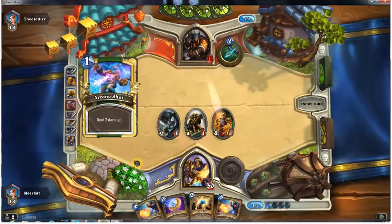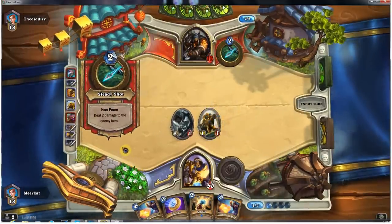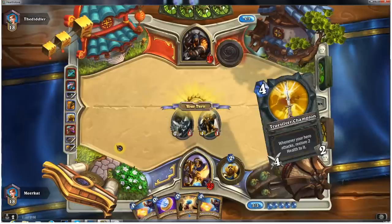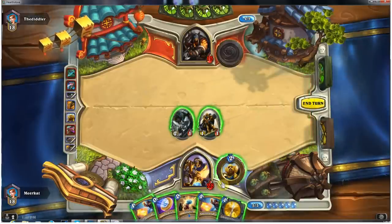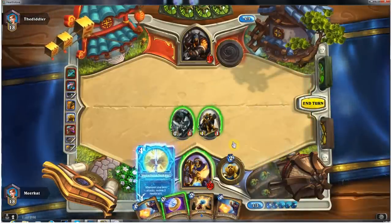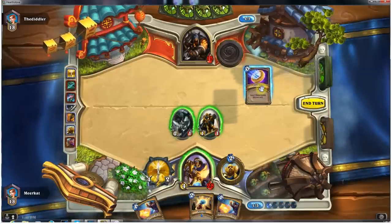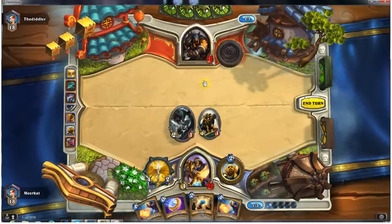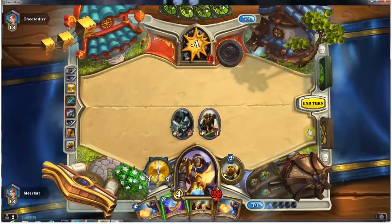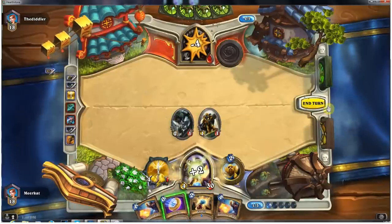He's going to be doing an Arcane Shot to get rid of the Abusive Sergeant — not a big deal. Doing a Steady Shot; doesn't have much else to respond with it looks like. As a result, we're going to go ahead and play Truesilver Champion. Let's hold on to the Coin, because on turn 7 I can use these back to back.